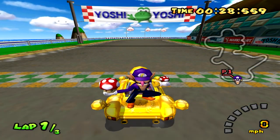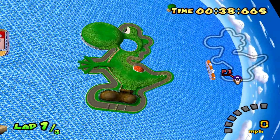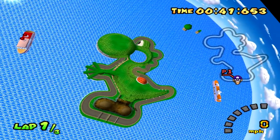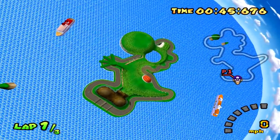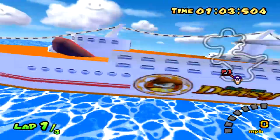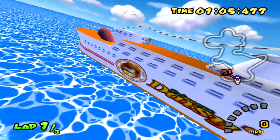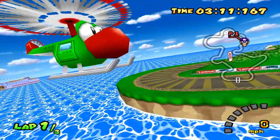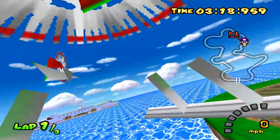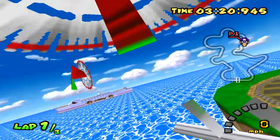Next up is Yoshi Circuit, which if you haven't guessed already from the name and the mini-map, it is in the shape of a giant Yoshi, and it's really cool to be able to appreciate the representation from a distance. And again in the distance we can see Daisy's Cruiser — I wonder if the whole cruise voyage it takes is just visiting all these different tracks. Another iconic part of this map is the Yoshi helicopter that flies around, but unfortunately the inside of it is empty as well.